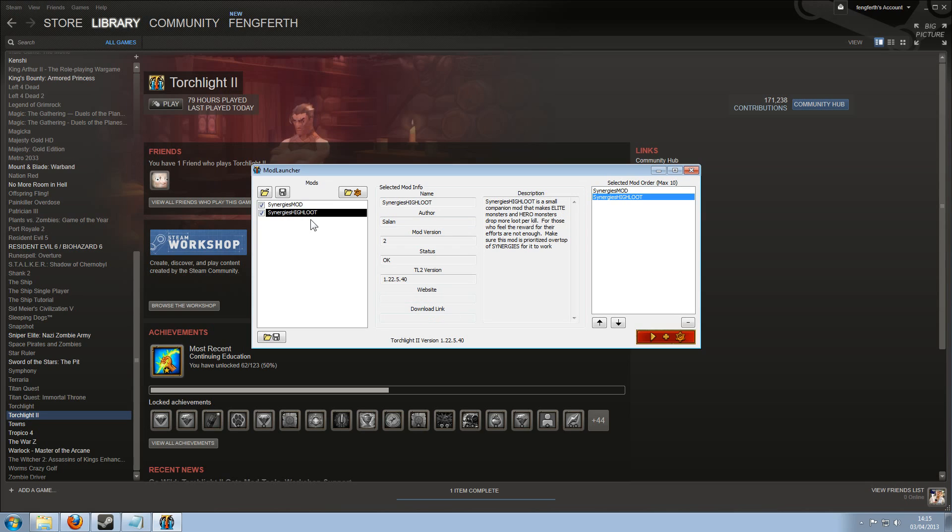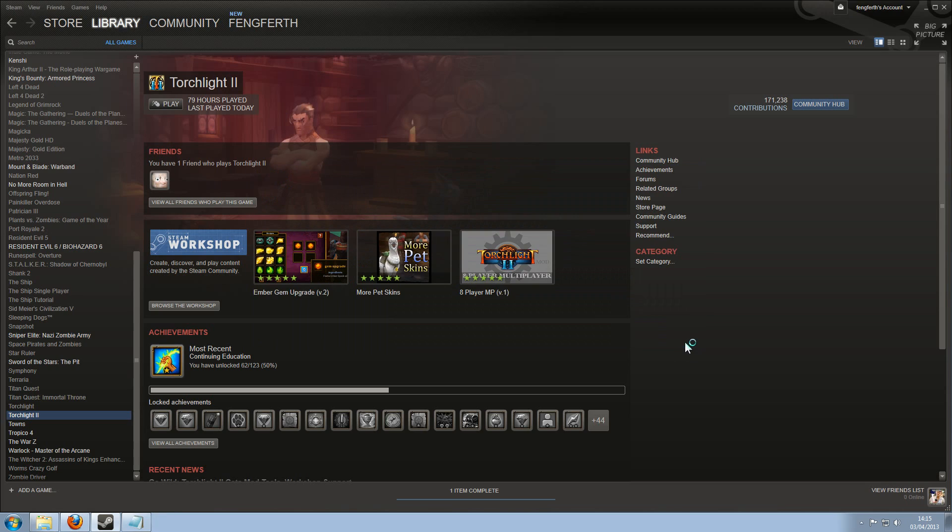I like lots and lots of gorgeous loot off my enemies. For high loot to work with the mod, it needs to be actually higher up in the order. As you can see, it actually says it on the mod itself: make sure this mod is prioritised over top of Synergies for it to work. So we shall do that — move it earlier and move it later so we need it prioritised over the top. Let's just put it that way for the time being. So we're going to play it with mods now, let's crack on and see if it works.